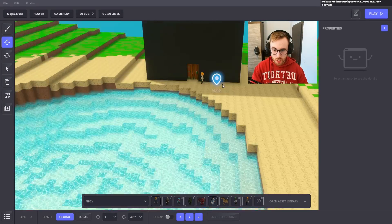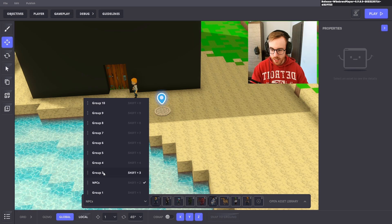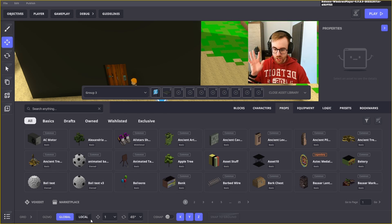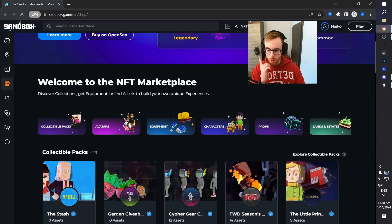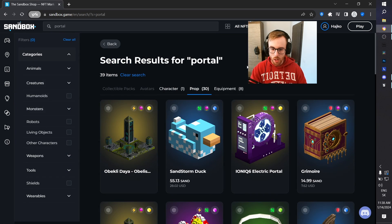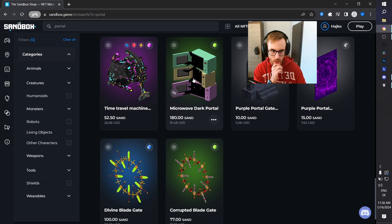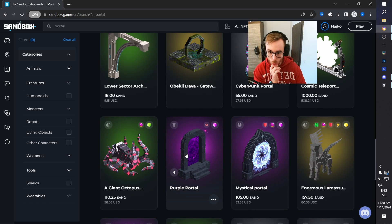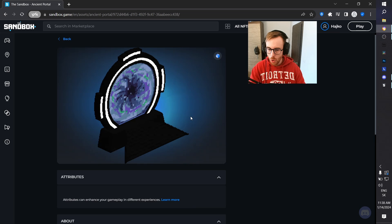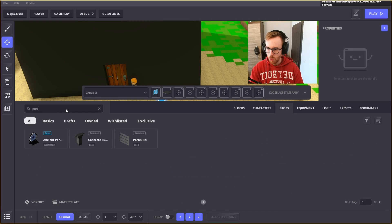The first thing we will do in this video is make a teleporter. We need an asset for that, so let's go to the marketplace and look for some portal. We have many props here — this ancient portal looks beautiful! We can check it in the game maker by pressing test in game maker to see how it looks.